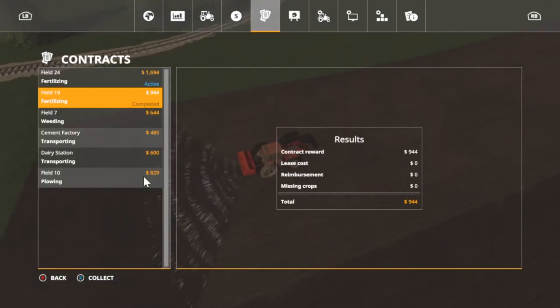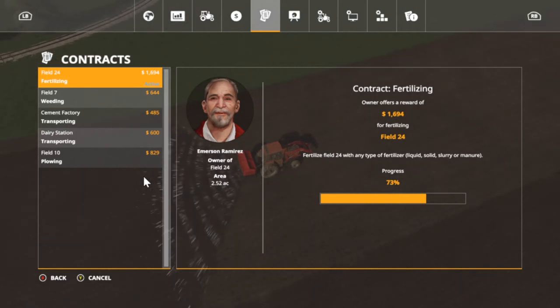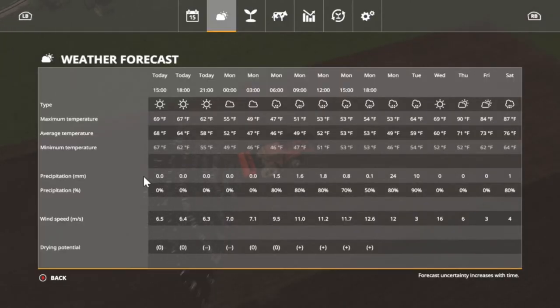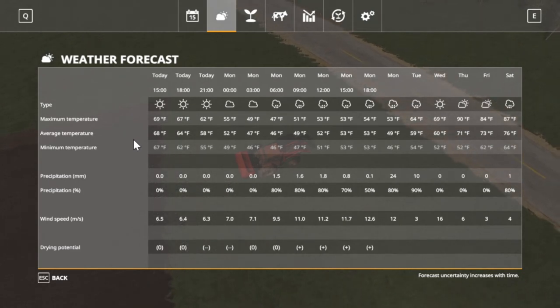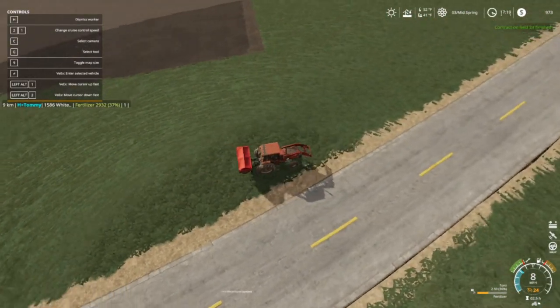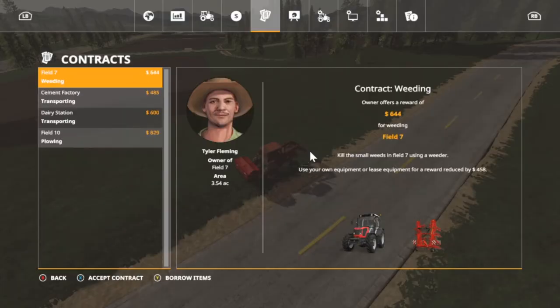Let's go ahead and accept that while we're here — that's the last one, it's almost done. The minimum temperature is up there pretty high but the ground temp ain't so bad, so maybe it'll do alright. Field 24 is finished so we're not getting that little strip — we're going to save it fertilized and collect that.